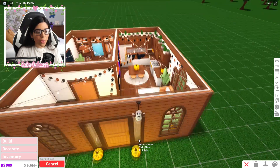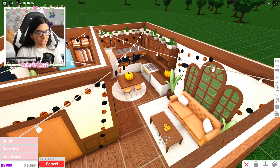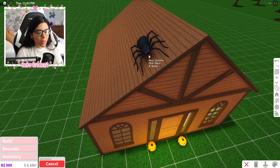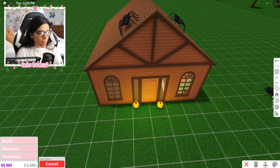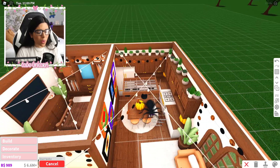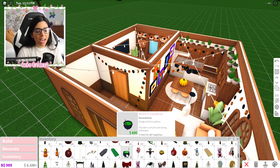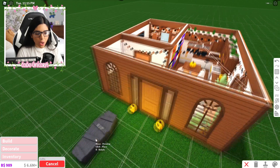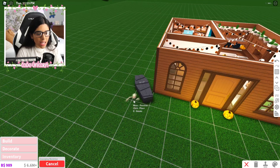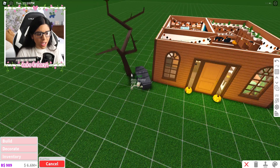We have some hanging ghosts and hanging decorations, so I'll hang one right here. Of course we also have giant spiders — last time I added them to the roof, so let's put a couple up there. We also have coffins, so maybe we'll add one on the side with a skeleton, and some spooky trees outside because it looks bare.